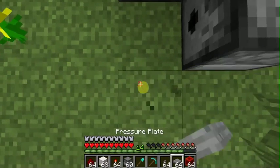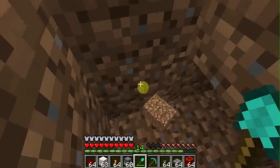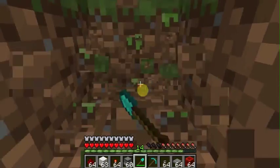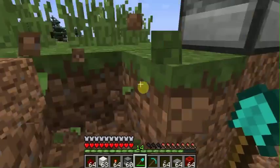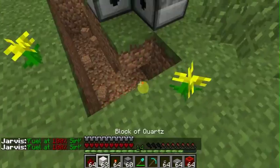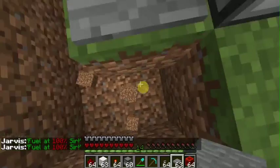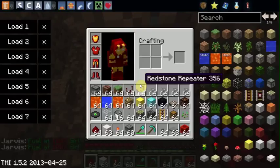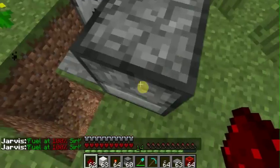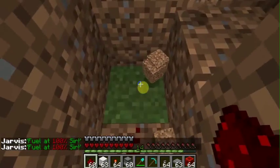And then what you're going to do is dig two down and fill all the way here until you reach the back of that. And then you're going to place a pressure plate right over here. And then you're going to put some redstone under here.